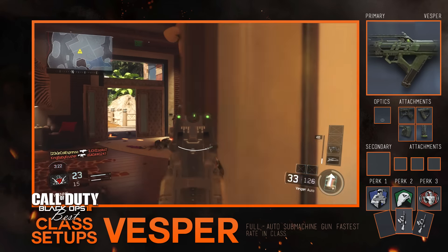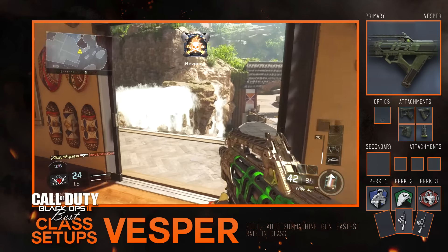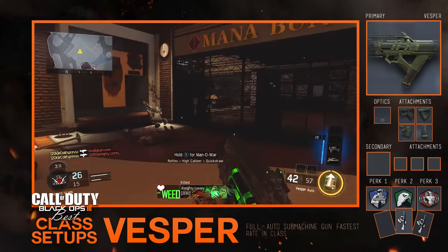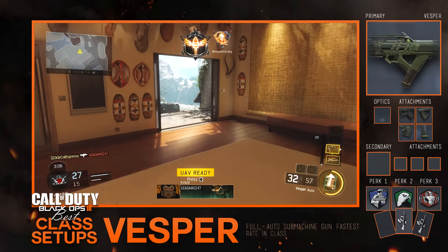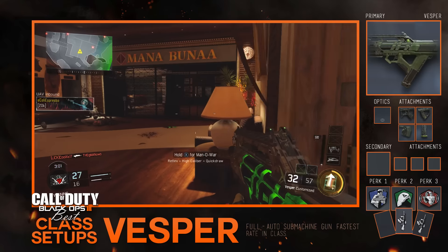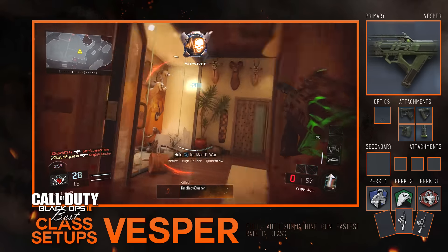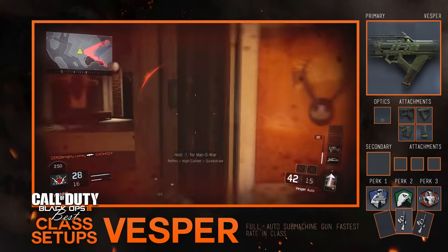The next biggest part of this class setup is the perks — honestly probably the more crucial part. These include sixth sense, tracker, and awareness. These are literally the best perks for free-for-all gameplay. Stuff like flak jacket is a necessity for hardpoint or domination, but these three perks are the perfect setup for free-for-all. You could throw in dead silence if you want to sacrifice an attachment or awareness.